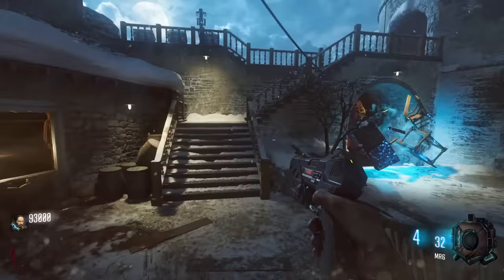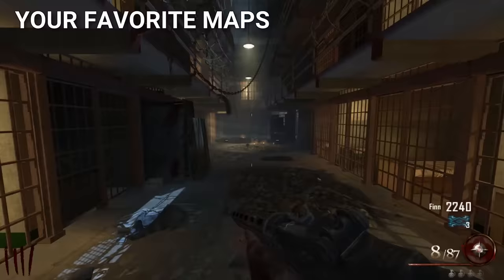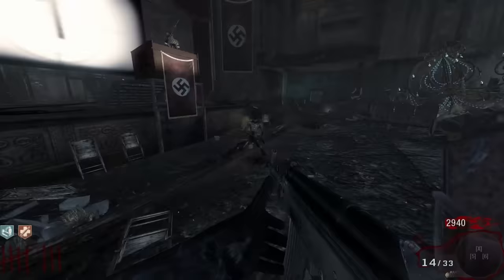Everyone has their own favorite maps, so it felt weird putting maps on the list. My personal favorites are Der Eisendrache, Origins, and Mob of the Dead, but this part's subjective. At number 70 is a video where I talk about the 42 most hated things in Zombies history — go watch, and have a nice day.